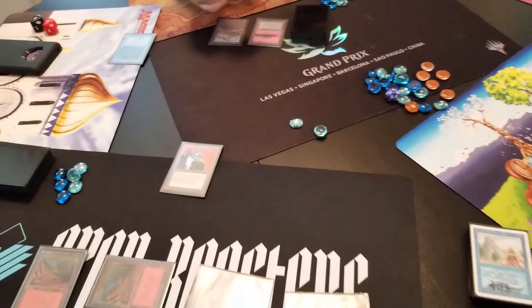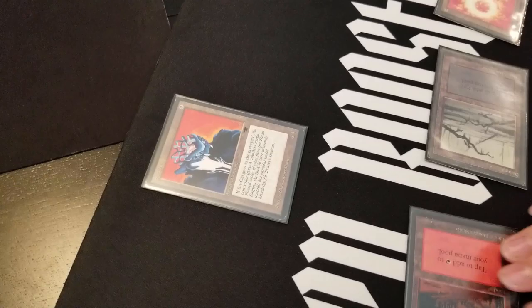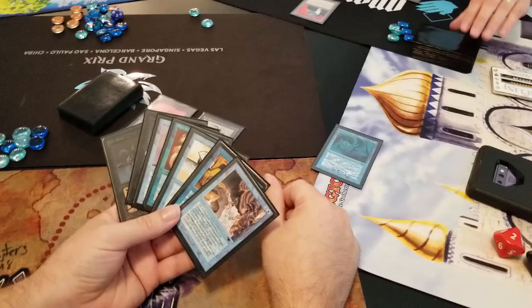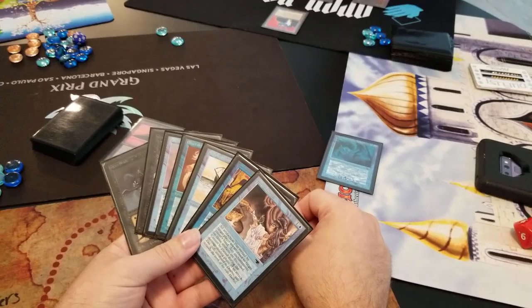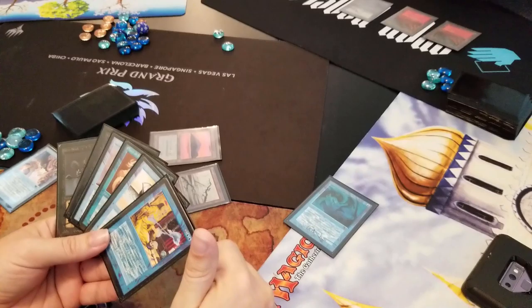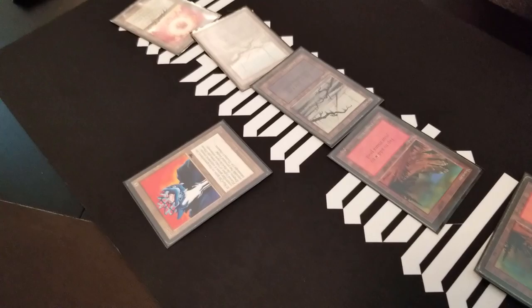Edwin plays a Dragon Engine — one-three — and swings with the Serendib. Tavis takes three, down to fifteen. The Serendib deals one to Edwin at upkeep too. Tavis has no red mana untapped so can't pump the Dragon Whelp. Edwin has a significant amount of mana available. Tavis casts something that acts basically as a fog — an effective fog. Edwin considers options and plays the Serendib Efreet, noting the foreign-language version. Edwin swings for four, taking Tavis to seven.